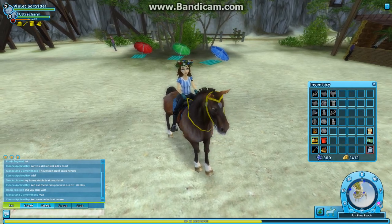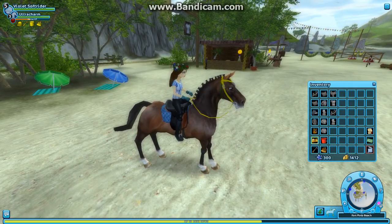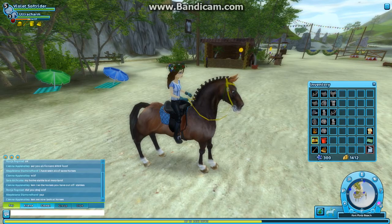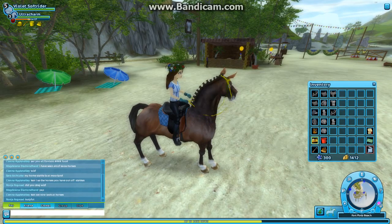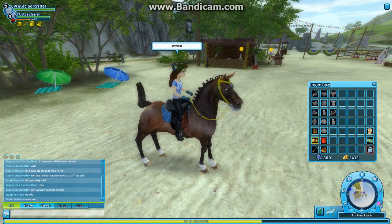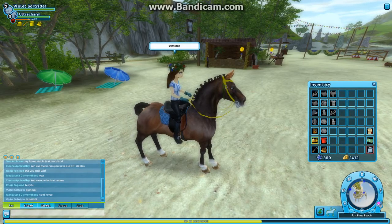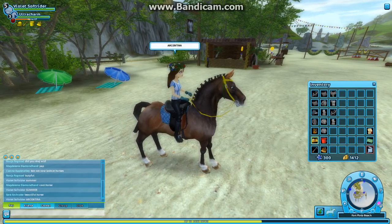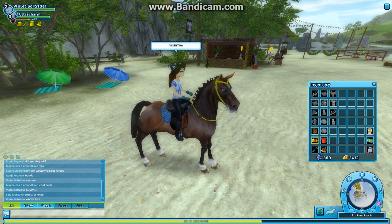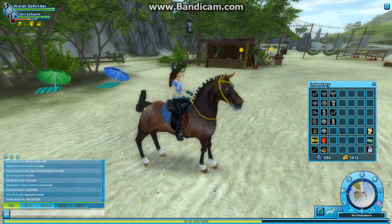Anyway, that is basically what I wanted to tell you. I'm just going to write in here what you have to type — like, "summer" like this, and "argentina" like this. So those are the codes that you could use to get Star Coins, basically.